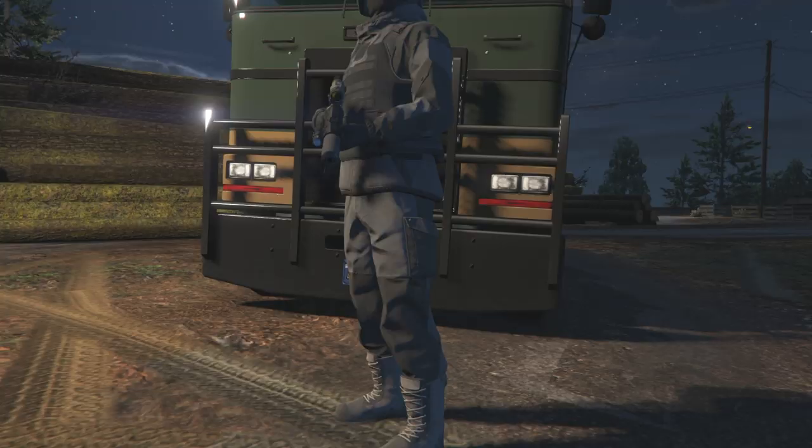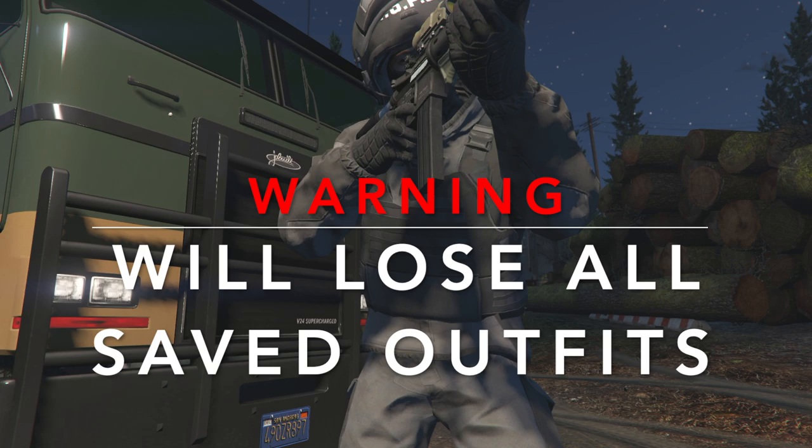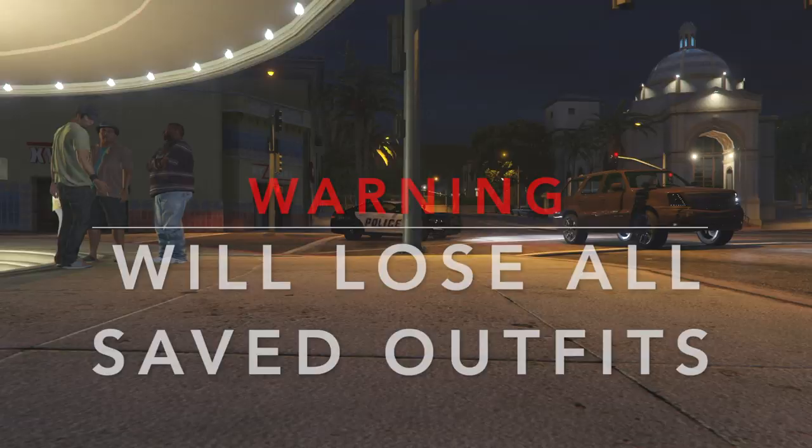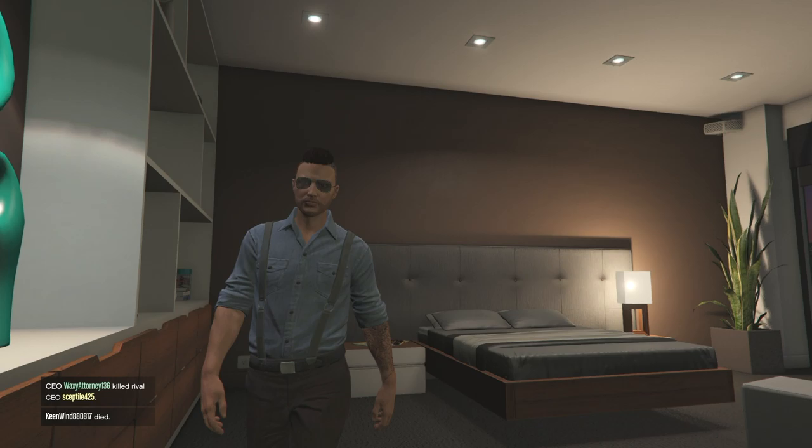Do be aware that doing the glitches to get these items onto your clothing pieces will delete all of your current saved outfits, so you'll have to remake any saved outfits that you currently have. Also, you will need to delete your second character if you have one already. Make sure you have an outfit on that you want the belt or vest on before you start.